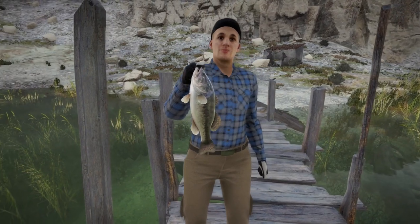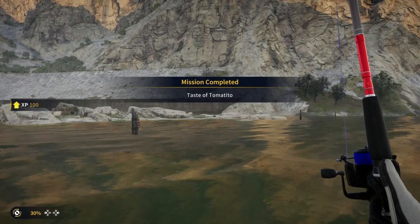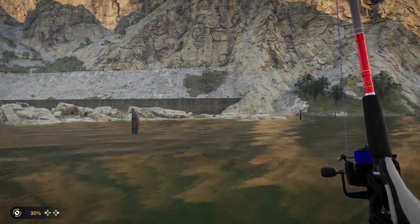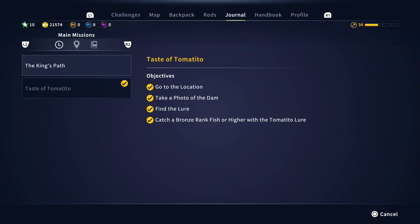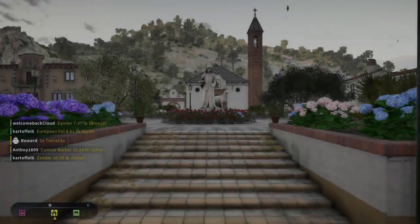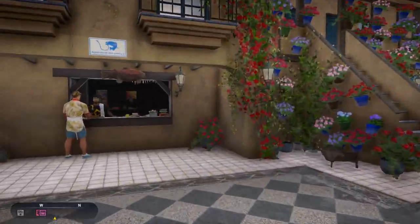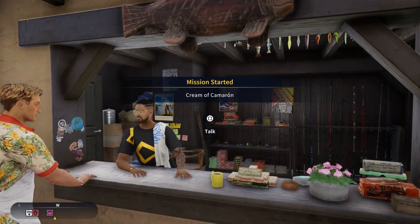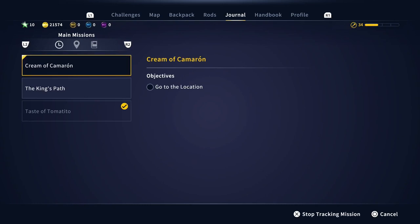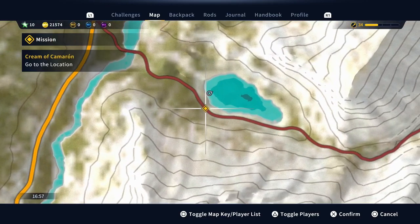So that's satisfied that mission — we've completed it. Now we have to go back to the store to get the next part. Right, here we are back in the main square. So now we've got the 'Cream of the Cameron' — mind how you step down there. We've got to go to an isolated lake.